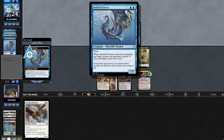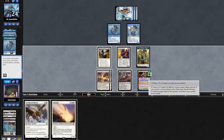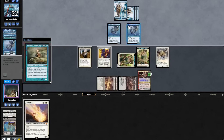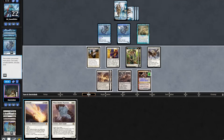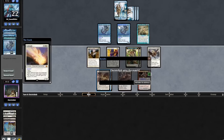The opponent plays out a Glass Pool Mimic, tapping their Trickster, tapping down our Giver. Solitude off the top is pretty good. We'll make another Cat, then play out our Archon, then attack with one of our Cats. A Sveilun for the opponent. We do draw a white card, so we will evoke our Solitude taking out their Sveilun. Opponent scoops it up!